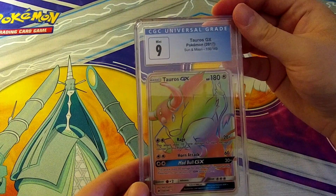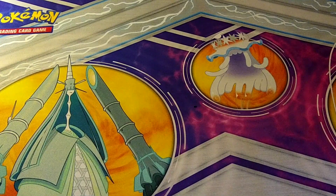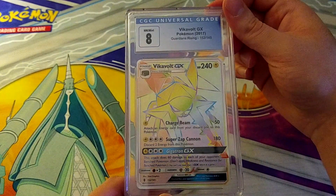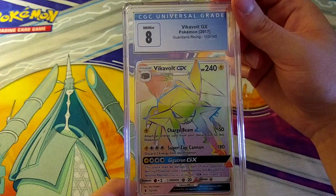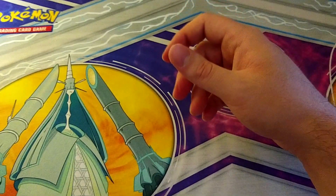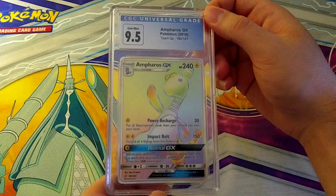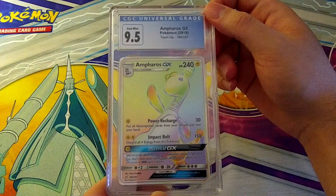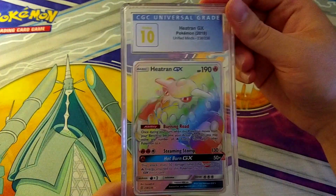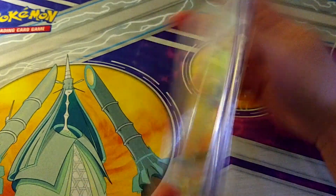Tauros GX Mint 9 from Sun and Moon — not bad. Do people like Tauros? Then an 8 on Vikavolt GX — here's where the worries might start to set in. That's like one of those Pokemon you forget exists. Then 9.5 on Ampharos — better than an 8 that's for sure. Then 10 on the Heatran — Pristine 10! Heatran is technically a legendary and some people do like Heatran. Just don't look at your cards kids, it'll all work out in the end.